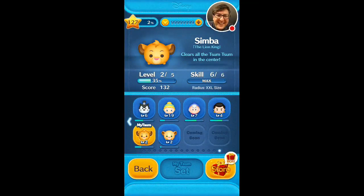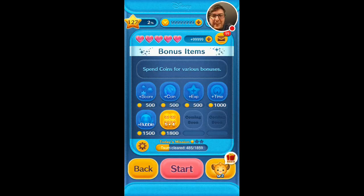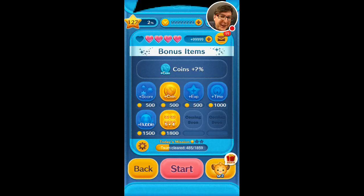Hello everyone, Mu here with a gameplay video for the Lion Disney Tsum Tsum mobile game. I finally got Simba to level 6, which was a pain just buying all those boxes. Let's get right into his gameplay — I'll be using the coin bonus as well, because based on his skill 3 performance for gaining gold I was actually really impressed, so I'm expecting really good things.